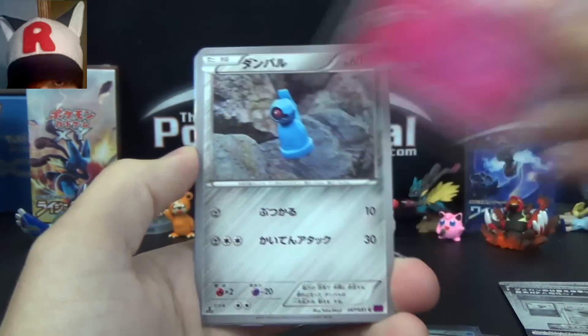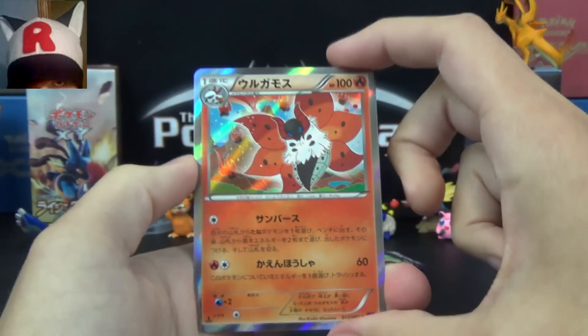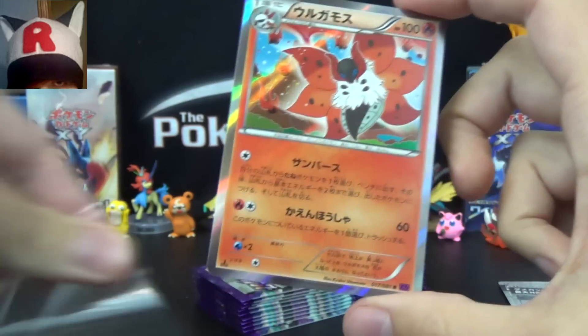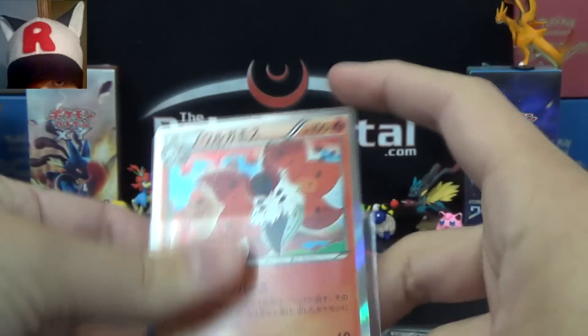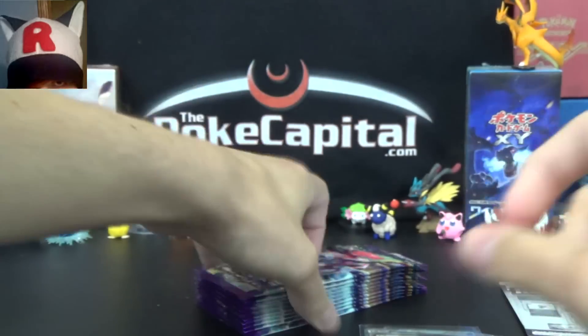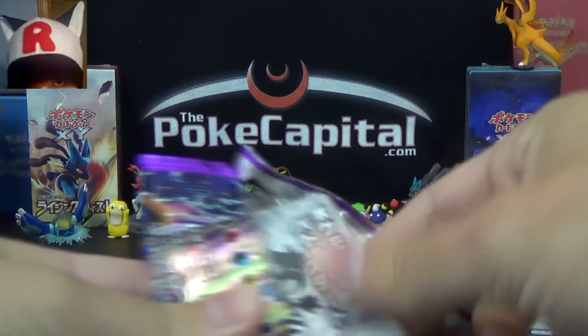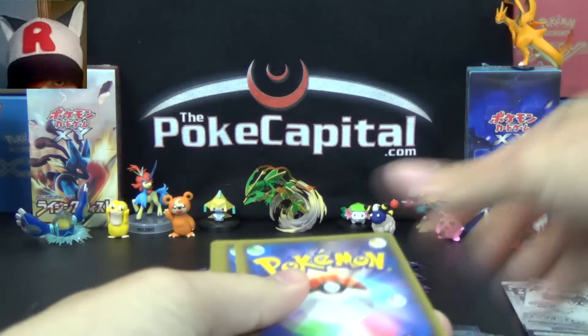Sableye, Whimsicott, Veldum, Stadium, and a Volcarona holo! That is our third holo, fifth foil overall. So we're halfway through as far as foils go, and I think we're about halfway through the box. We're right on pace to get our ten foils from the booster box.